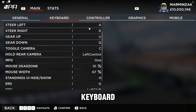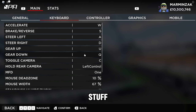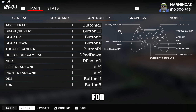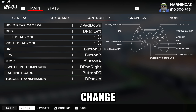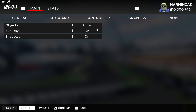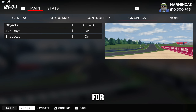In the settings, you can mess around with general stuff like speed units, racing line, and racing line width. Under keyboard, if you're using a keyboard, this is where you can change the layout if you prefer something different. For controller players, if there's another control layout you prefer, you can change it here — I recommend the normal settings, they're just fine. Under graphics, if you have a computer with slightly lower performance, you'll want to mess around here and find something that works for you.